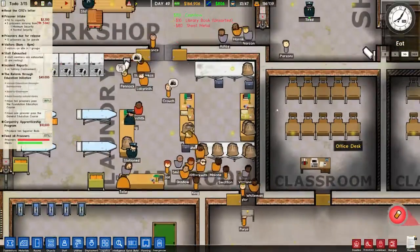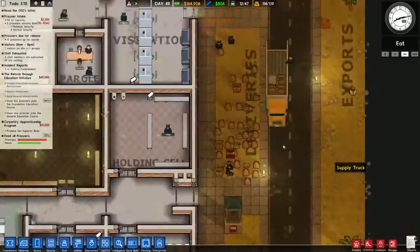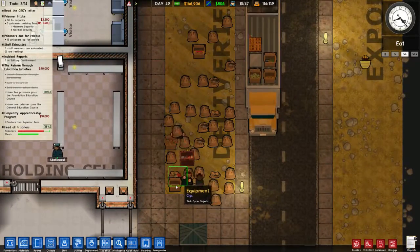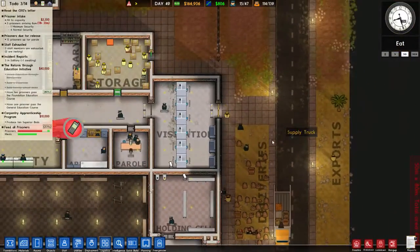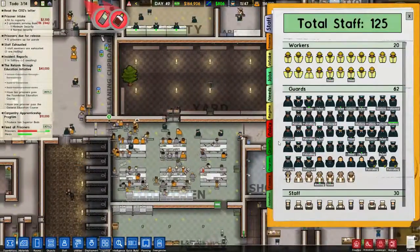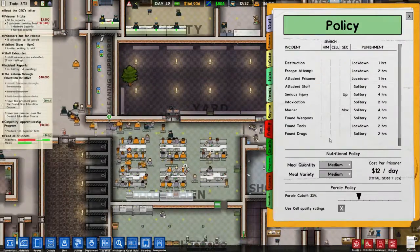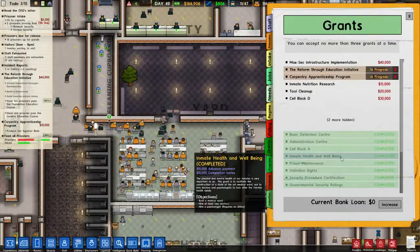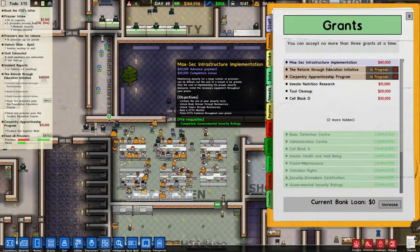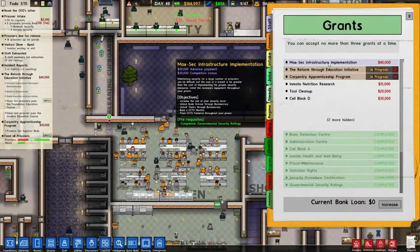We should hopefully get through a few more of our bags of mail because they really were starting to stack up in the front. So he's starting to look through there — found some contraband, some cigarettes. We need to look at our policies. Grants are underway at the moment — we've got two going. Unlock body armour, unlock tasers. There's 40k in my pocket. Tool clean up — cell block D, raise it up to 200k, we're not there yet. Inmate nutrition research — yeah, let's do this one.